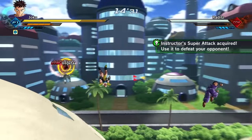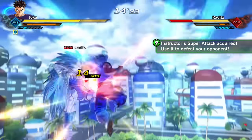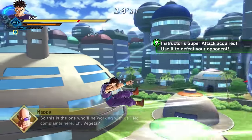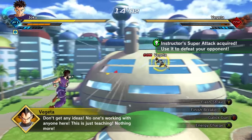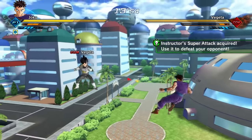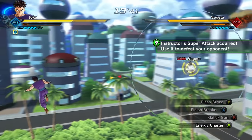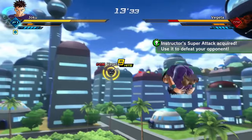I can't transform in this one — okay, forget about it. I was reading through the comments and someone was reminding me: when you're transformed, if you charge up the Gallic Gun, you can actually teleport right to where the opponent is. I don't think I've done that before. Let's hit Vegeta — Finish Breaker, yeah, Flash Strike. Let's hit him with Flash Strike. No one's working with anyone here. Maybe you have to be close. It looks like it's right where they are so they can't move, maybe.